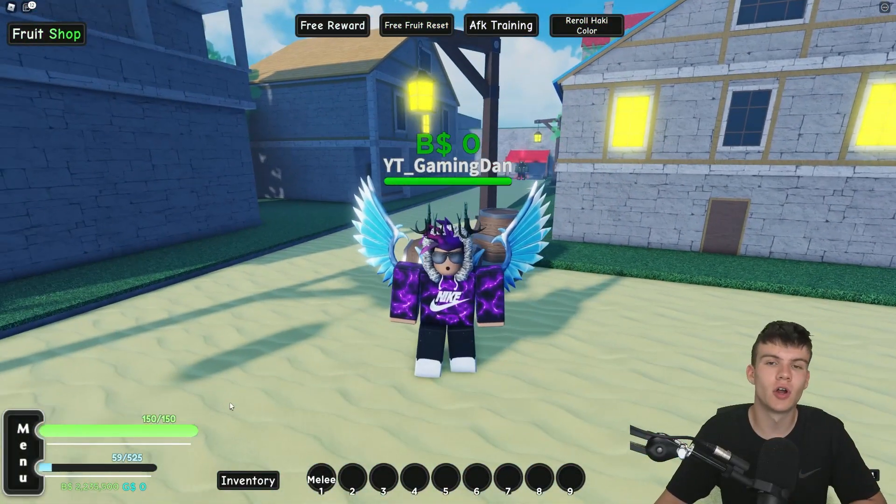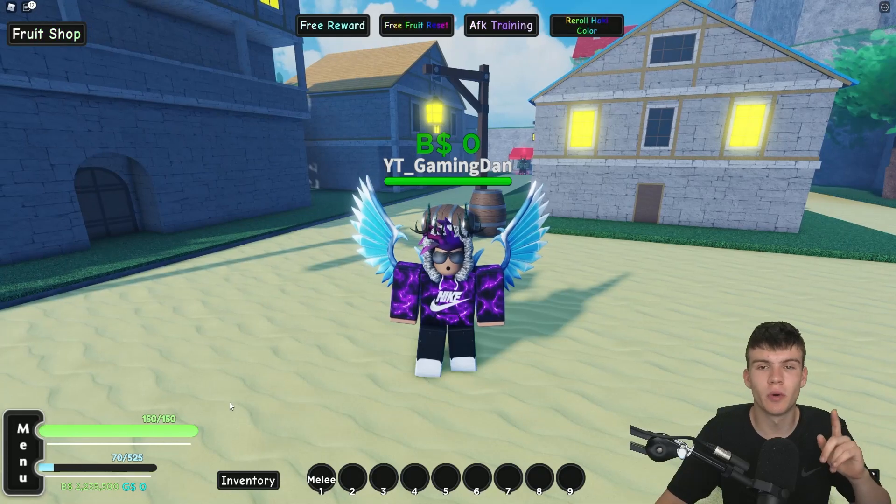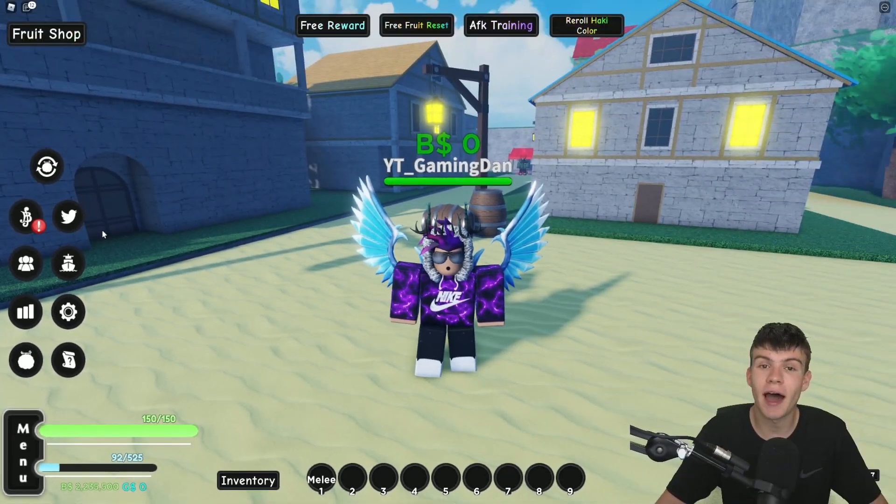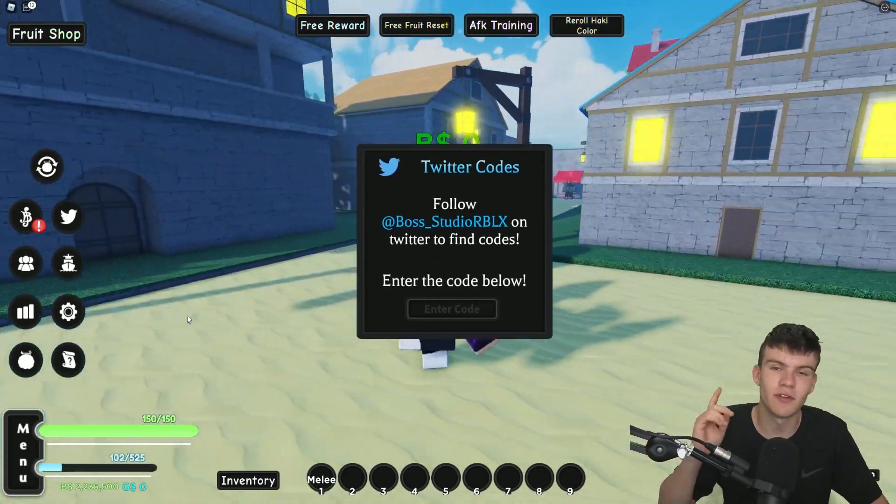If you don't know how to claim codes in A One Piece Game, go to the left and click on 'Menu,' then click on the Twitter button. After that the code menu will come up. These codes are in no particular order, so let's just get into it.